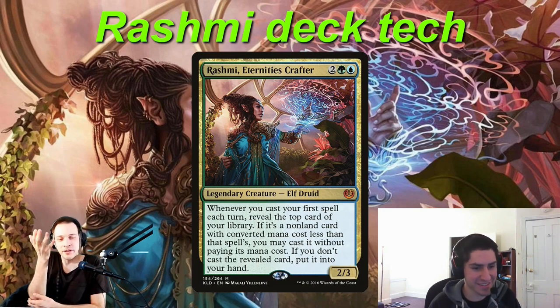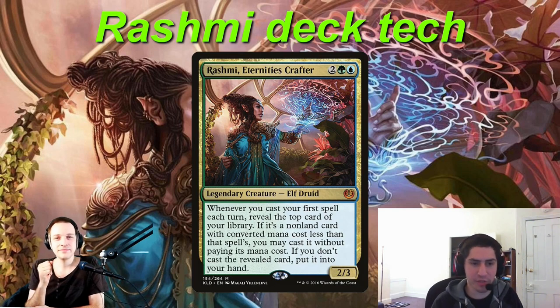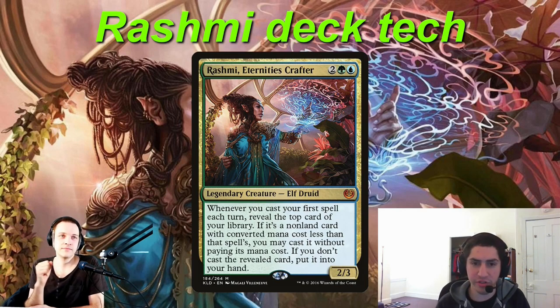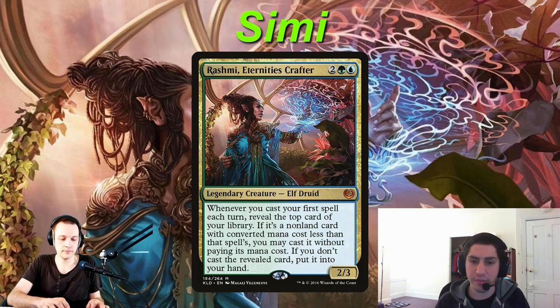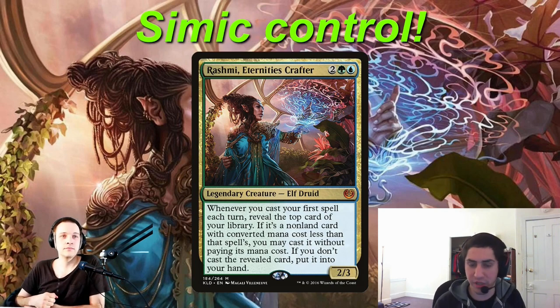So why did you pick up this commander? I originally picked up Rashmi because I've played a lot of control in a lot of different formats and I really enjoy that kind of archetype. My entry to CDH was Rashmi because A, it's playing control, and B, it is a good budget deck. So for those two reasons I built Rashmi as my first commander.